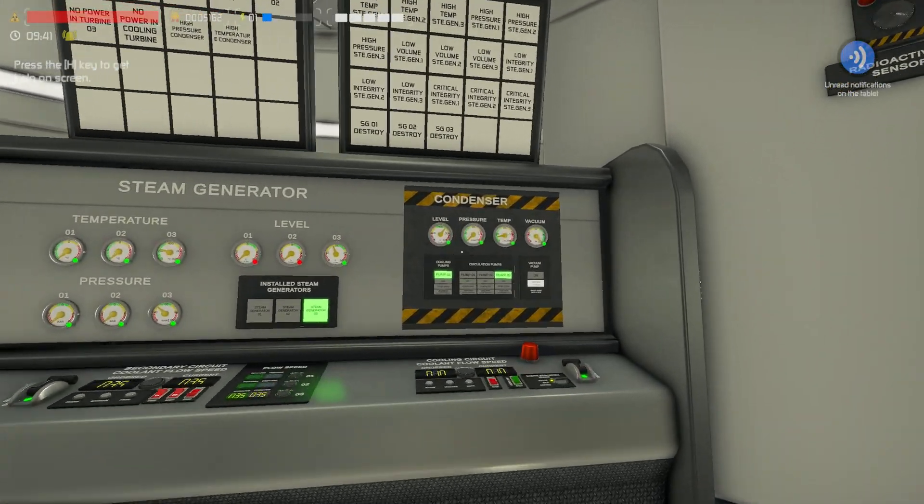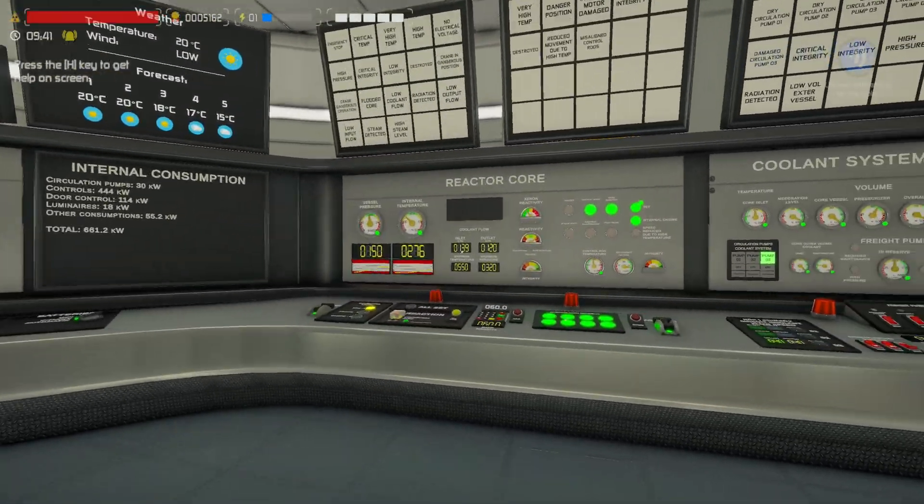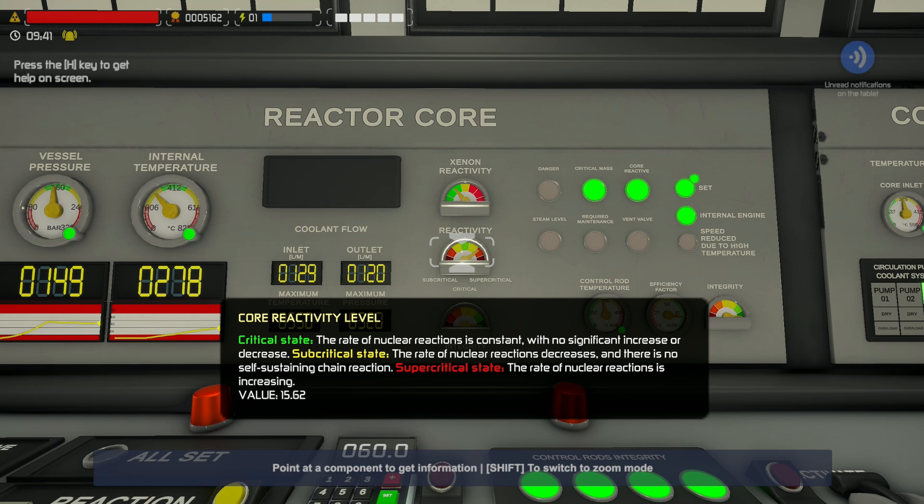Nice and easy. So vacuum's all good, the condenser level's nice. The pressure's coming a little bit down, but that's okay — we'll top that up in a second. This is starting to bring up.